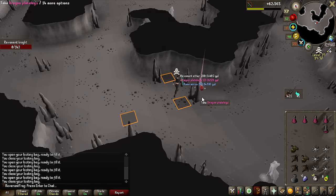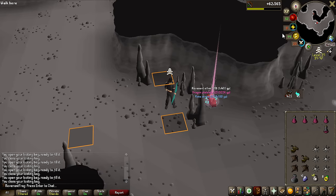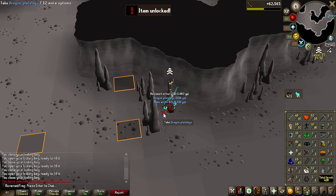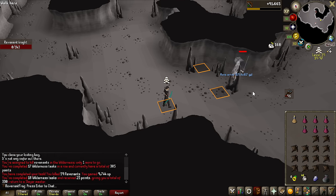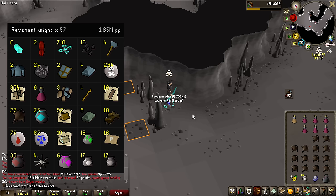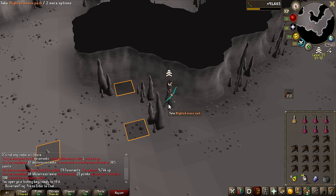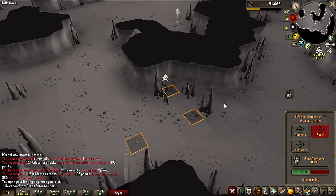That's a good drop — maybe I should actually just bank that. And that is not just money — that is a great unlock for the account. When I get to 60 defense, that is going to be probably the best in slot for me to use. And we're down to the last Revenant Knight of the task — nothing too special on the last drop. But the loot from this is incredibly good, the amount of money I make from this is really useful. Keeping my money up is definitely pretty difficult when I also get PKed sometimes, so having this as a moneymaker is pretty good.